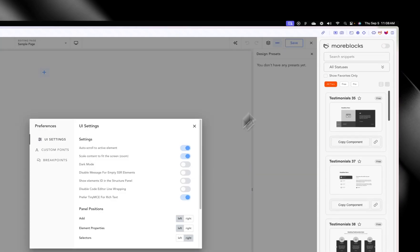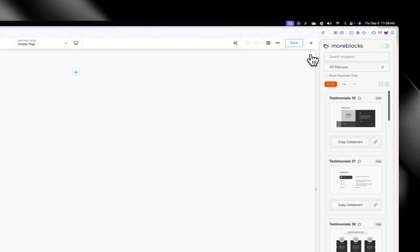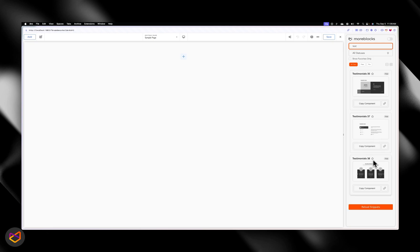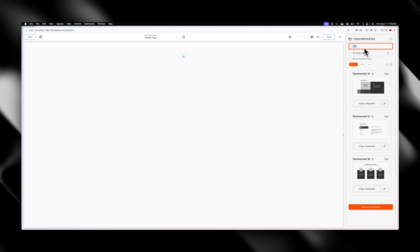That was dark mode. The next thing I want to touch on is the search. When you search, you'll be able to search for snippets and components that you want. If you type in 'testimonial', you should see your testimonial search results just like that. You don't have to click Enter for your search to show — it's live search.